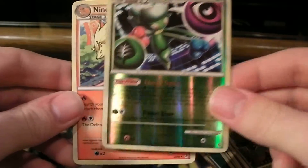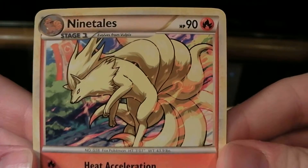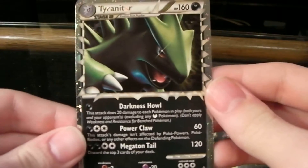And then the rare in the pack is a Ninetales regular rare — pretty sweet art. I love Ninetales. So that's two really nice packs. Got the Reverse Holo rare with the Roserade, and of course we got the Tyranitar Prime card. That's really awesome.